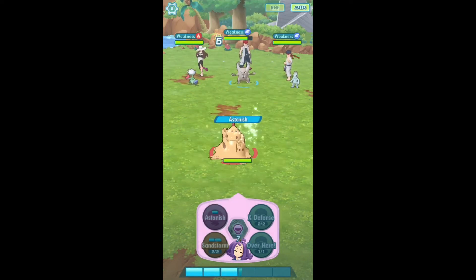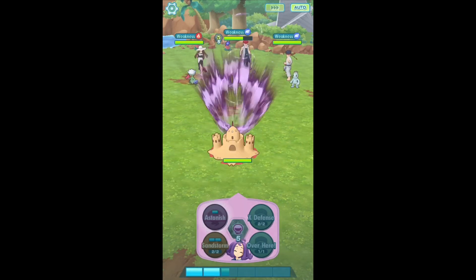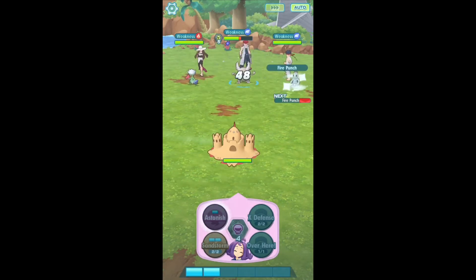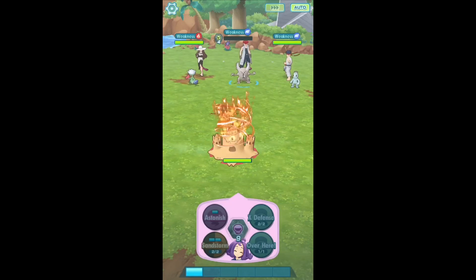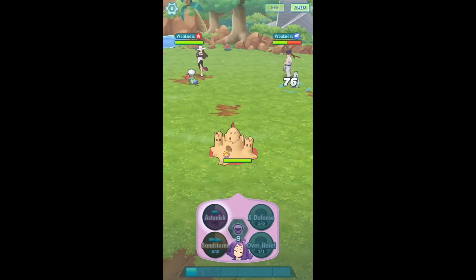The match starts off with Astonish, and the chances of getting burned are much lower here. Fire Punch could still burn you, and sometimes Rose's Raid would use Takedown, which I think has a special effect of leaving you paralyzed. Astonish finishes off the minions — three shots, one, two, three — and there we go.